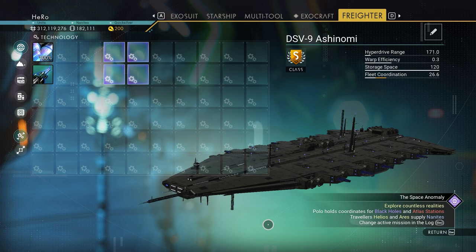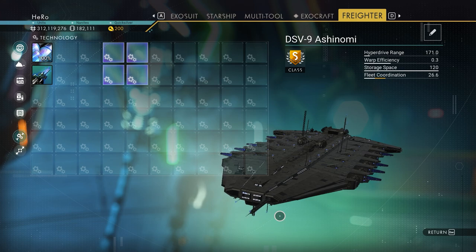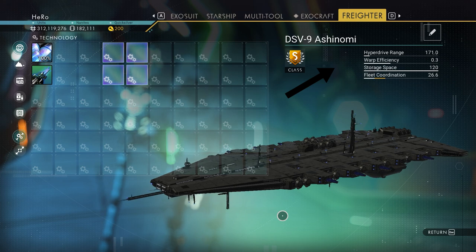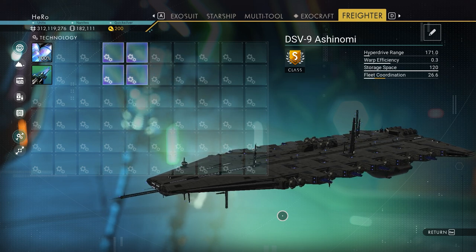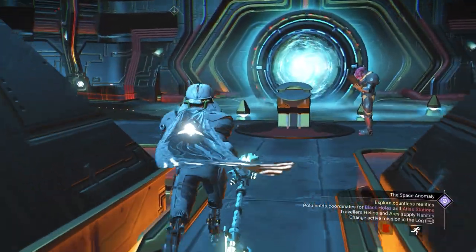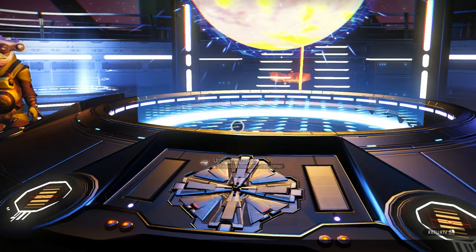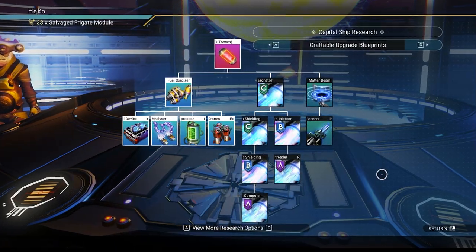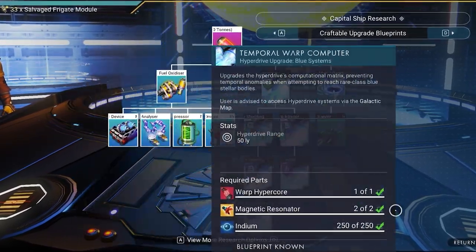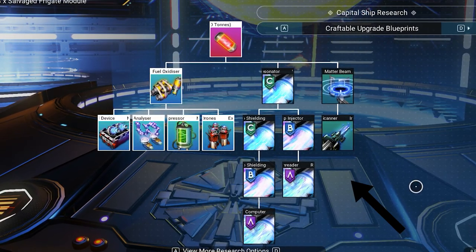For this video, I'm gonna use this freighter. If you already have a different freighter, that's okay, but if you want to get the same one, I will put a video on screen or down in the description. Right now, we need to go to the freighter, go to the upgrade control, and click on upgrades to see all the blueprint upgrades. We need to make sure we unlock everything, especially the hyperdrive one.